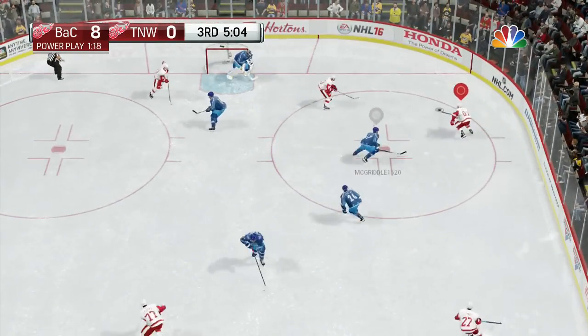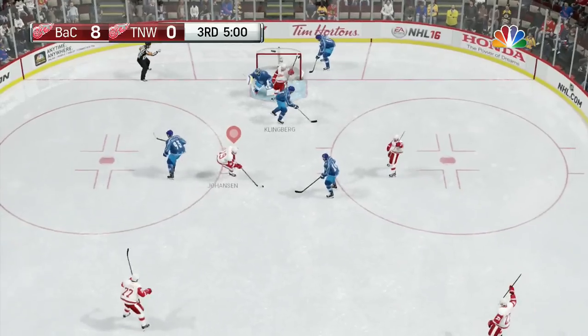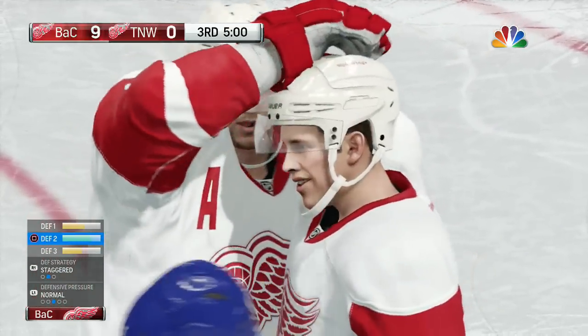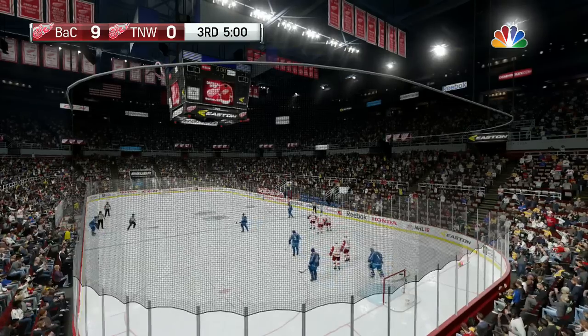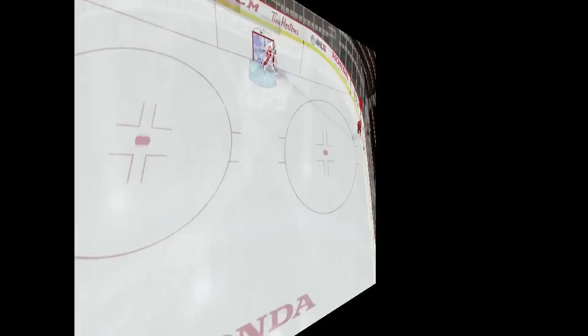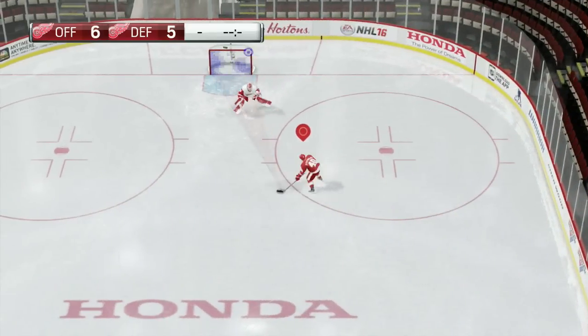You can even force it. If your opponent doesn't know how to stop it, he might even start saying stuff like 'Goal!' Told you it works. Score's 9-0 and he still hasn't figured out how to stop it. Anyway, let's look at the next way to score in this game.